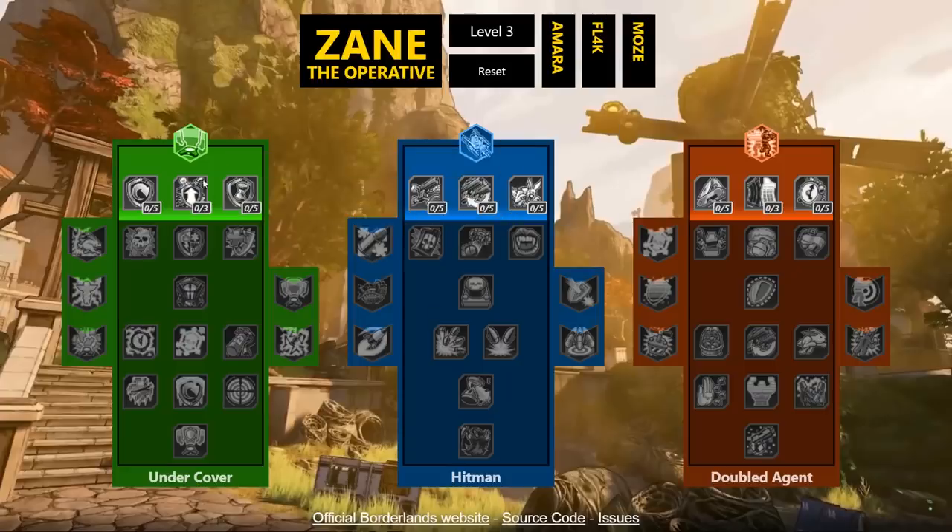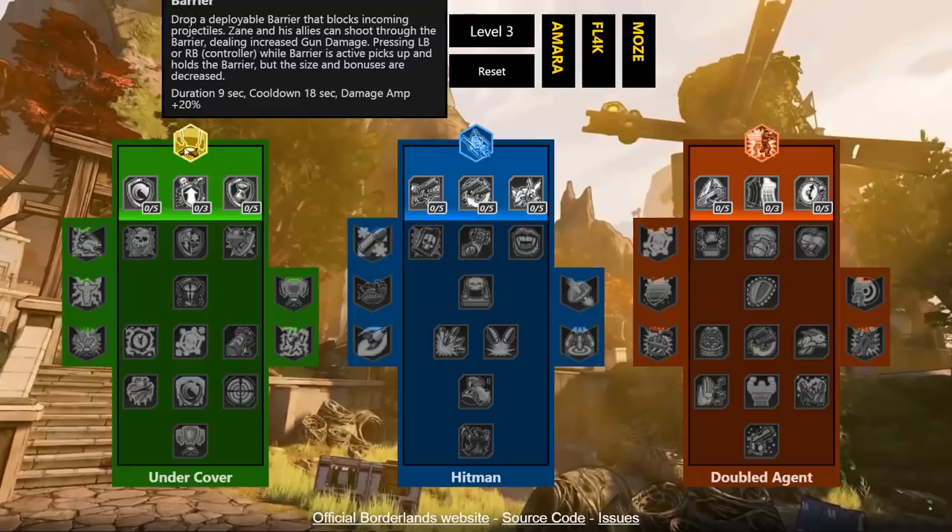I'm going to go left to right and start with the Undercover tree, but before digging into that tree let's look at his three action skills. The Barrier is a deployable barrier that blocks incoming projectiles — Zane and allies can shoot through it dealing increased gun damage. While the barrier is active you can pick it up and move it with you, though size bonuses are decreased. It lasts nine seconds with an 18-second cooldown, and provides plus 20% amp damage.